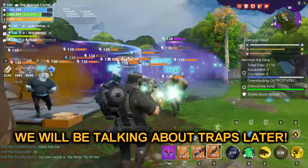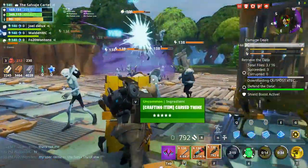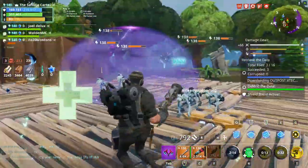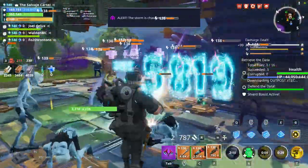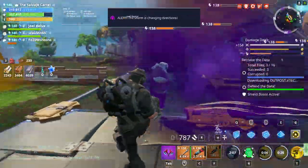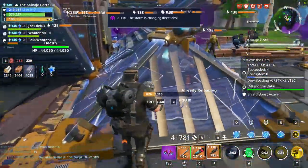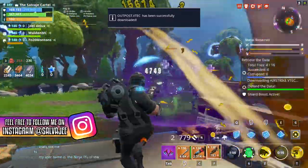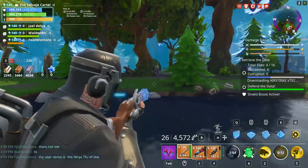I had Base Kyle in my support team, which is part of the base game, and he increases the health of my structures. Every single structure within base coverage was getting 28 extra health. Basically, every time we were overwhelmed by husks inside our base, we didn't have to worry too much because the husks were hitting structures with way more health, which meant we had more time to eliminate the husks before they became a real threat.